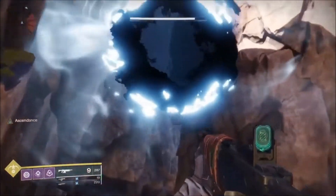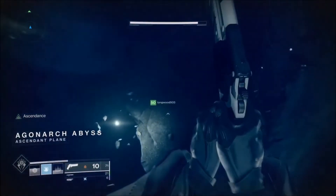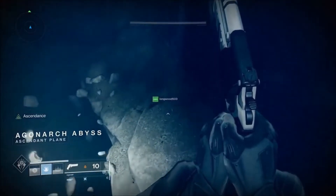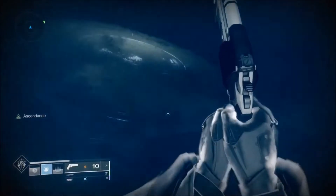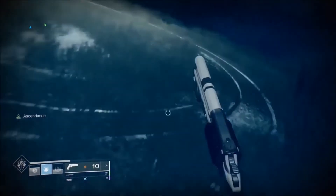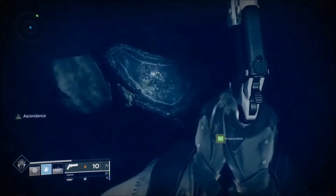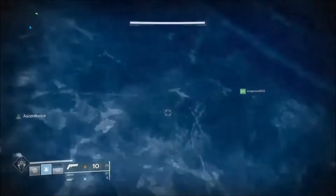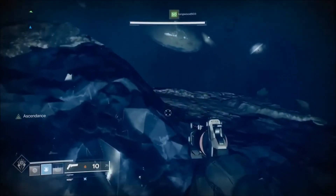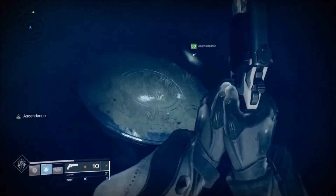Now you jump up in here and it's pretty straightforward. This is the one where you have to jump all the way down. You've got all these steps you have to hit. If you're not confident in your jumping abilities, I would highly suggest you just follow the little orbs — they will light up each platform for you. A lot of people like to just jump straight down, and that works, but it doesn't work for me.